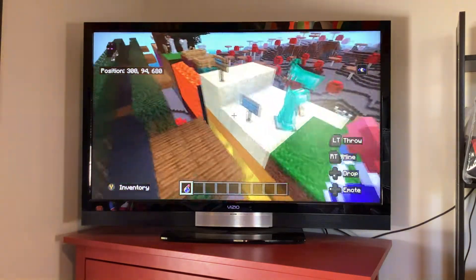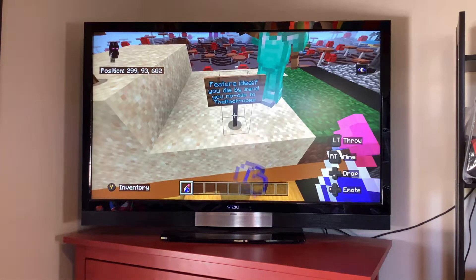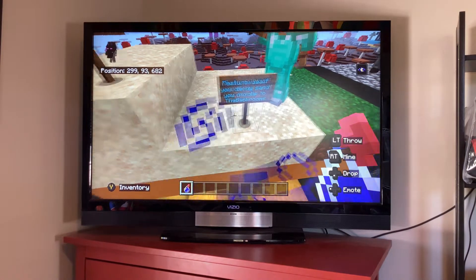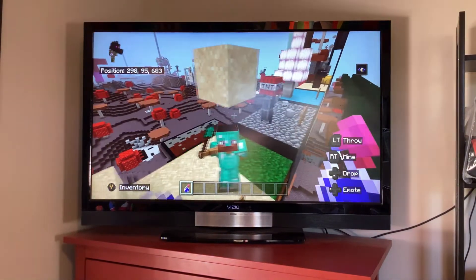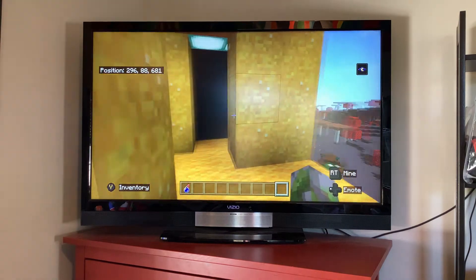Okay, this next one's kind of funny, even though it mostly just includes a meme in it. Feature idea: if you die by sand, you no-clip to the back rooms. This one's built by my friend Blazy Boy. And then there's some sand that's gonna fall, and then you're just in the back rooms.